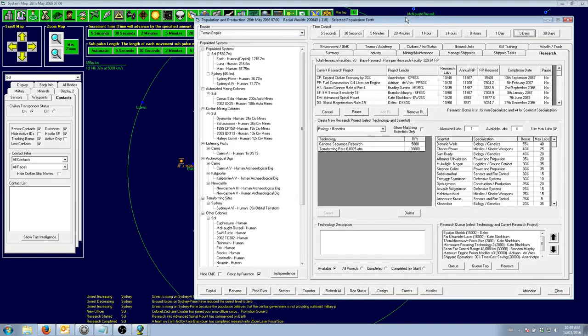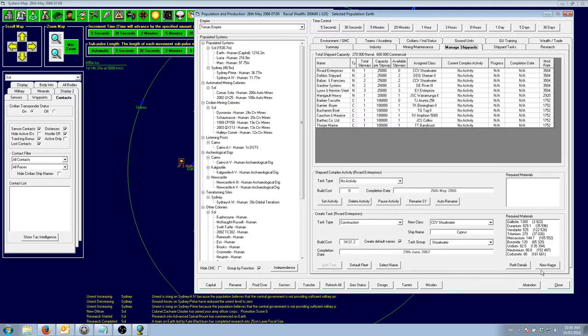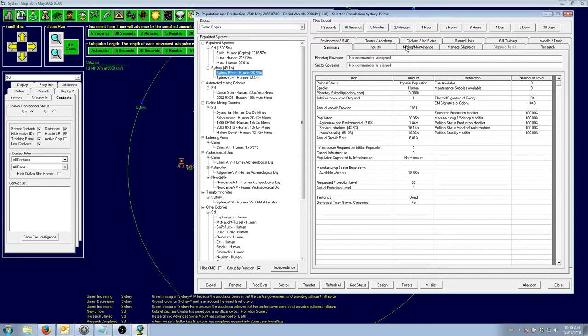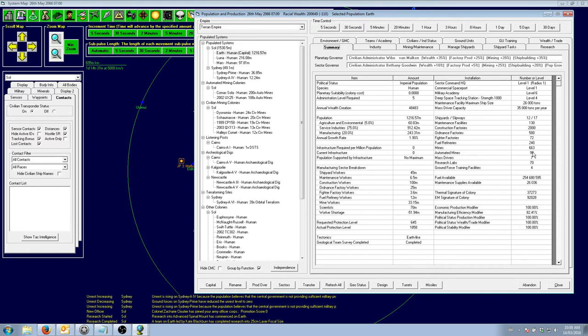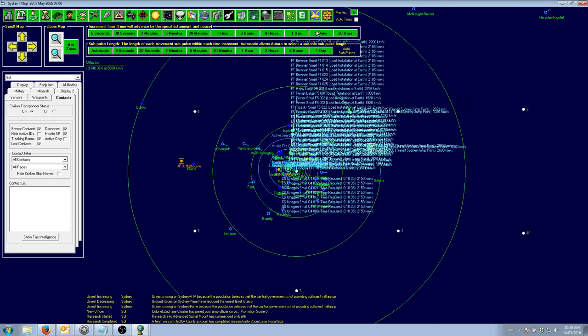Now we've got the 25cm laser technology. We're going for advanced spinal mount — we need that anyway, so that is fine. How are we doing on mines in Sydney? None have arrived yet, but we've already lost two and a few more, so we've got plenty on the way to load and plenty on the way to unload. Beautiful — that will keep them busy for a while.